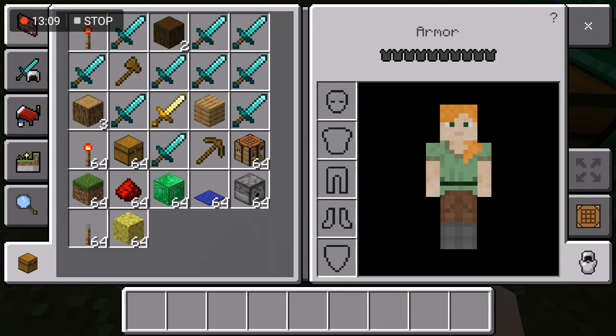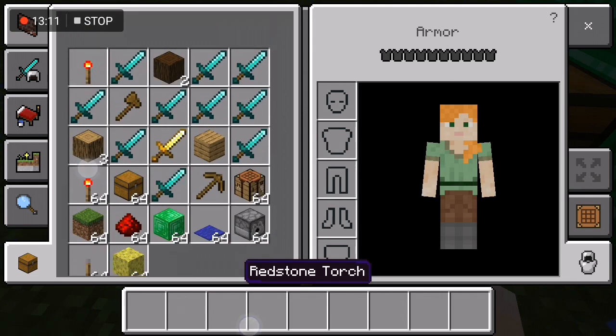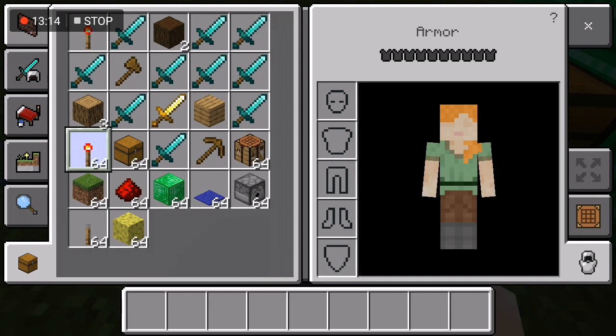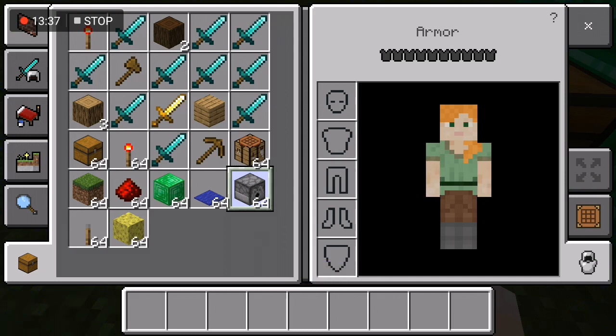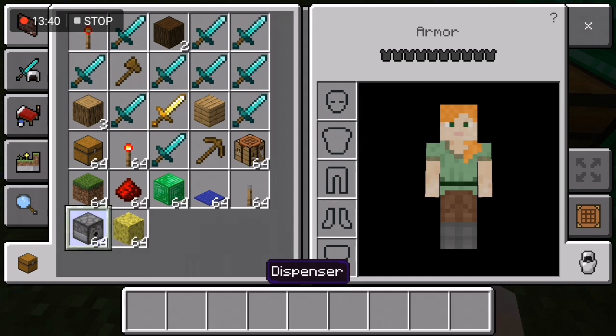So you want all your stuff to be in order. It could be in any order. So you've got the redstone torch, you've got the chest, we've got the grass, we've got the redstone, we've got whatever you want to put in, then you've got the carpet, you've got the dispenser, then you've got the lever, then you've got the sponge.